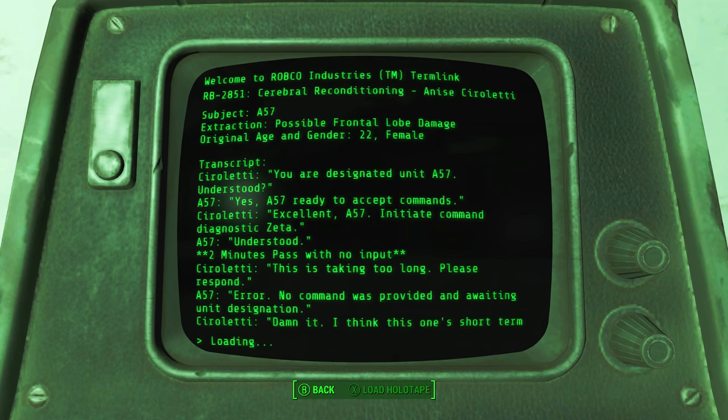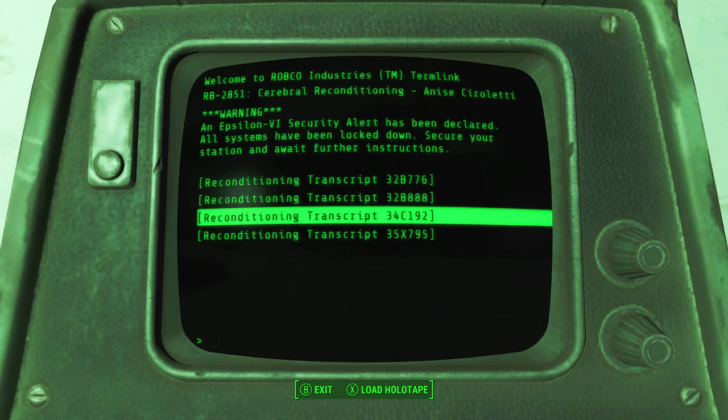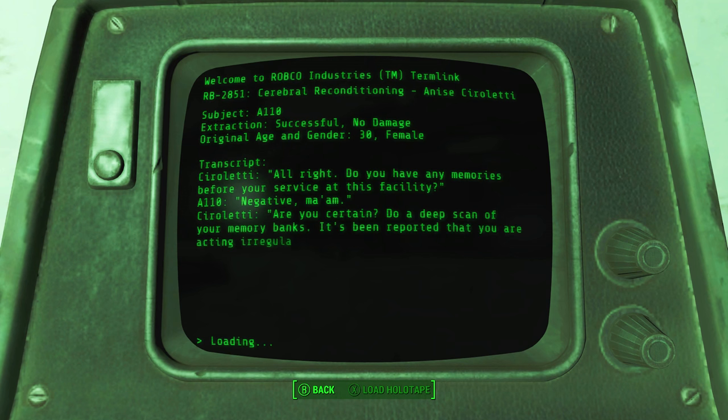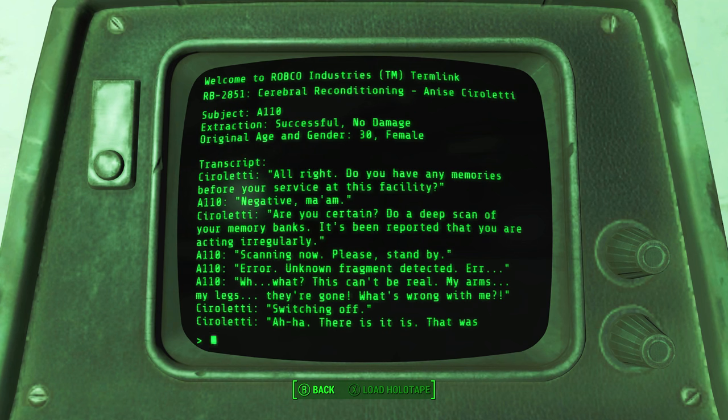It is a 22-year-old female: 'You are designated unit A57, understood?' 'Yes.' 'A57 ready to accept commands.' 'Excellent, A57. Initiate command diagnostic Zeta.' 'Understood.' Two minutes pass with no input: 'This is taking too long. Please respond.' 'Error — no command was provided, awaiting unit designation.' 'Damn it, I think this one's short-term is shot to hell. Dump it in the furnace and let's try another.' 30-year-old female — successful, no damage. 'Do you have any memories before your service at this facility?' 'Negative, ma'am.' 'Are you certain? Do a deep scan of your memory banks — it's been reported that you are acting irregularly.' 'Scanning now. Please stand by. Error — unknown fragment detected.' 'What? This can't be real — my arms, my legs, they're gone. What's wrong with me?' Switching off. 'There it is — that was in the temporal lobe. Can we get a tech in here to clear out the long term? And tell them to stop being so sloppy about it.'